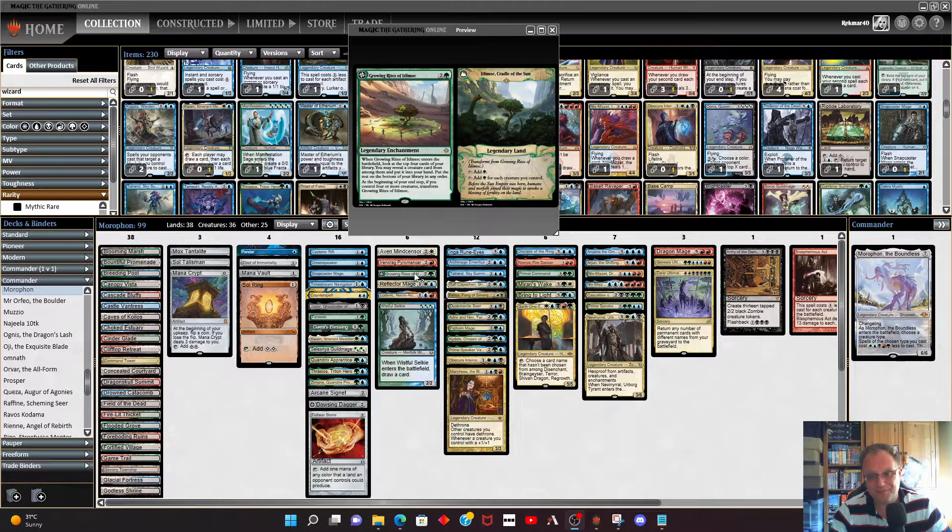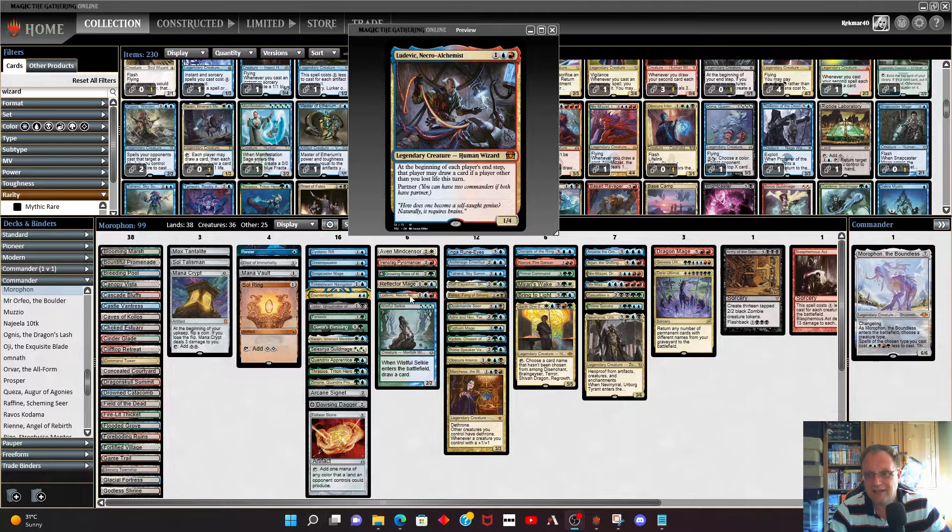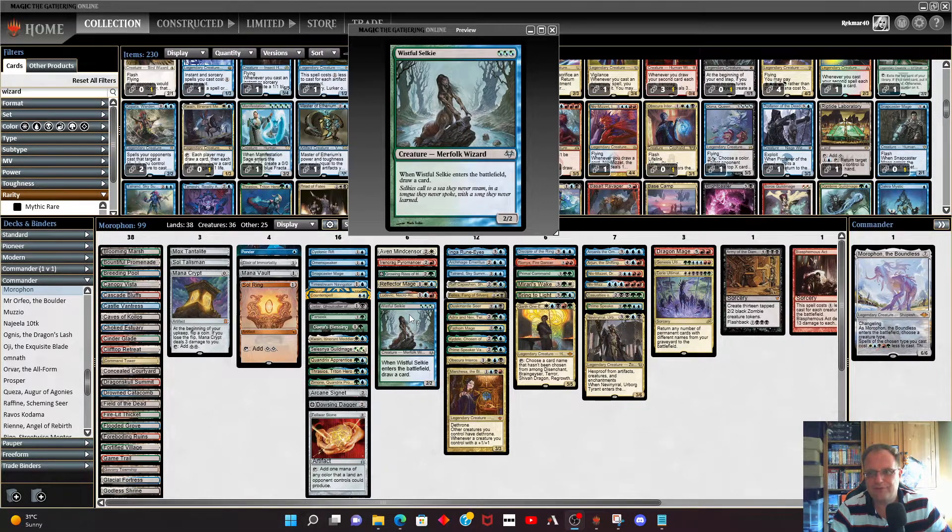Growing Rites is here to help get the mana going and hopefully hit some creatures. Reflector Mage will cost one mana if Morathron's in play, otherwise three mana to return the most annoying creature on the battlefield to an opponent's hand so they can't cast it next turn. Ludwig Necro Alchemist: at the beginning of each player's end step, if a player other than you lost life this turn, that player may draw a card — gets some extra card draw and keeps everyone happy.